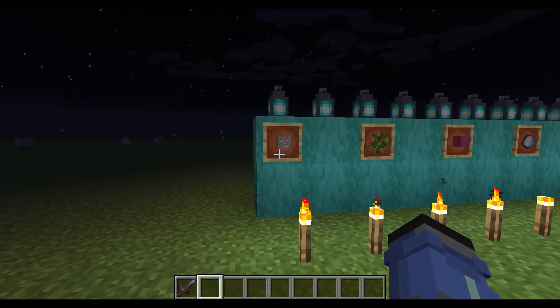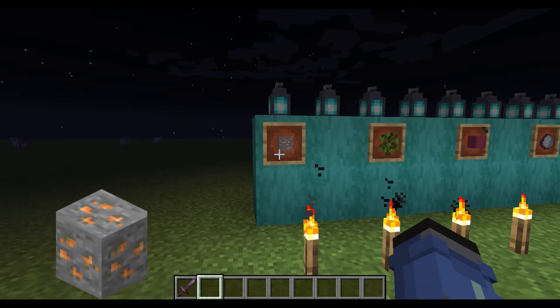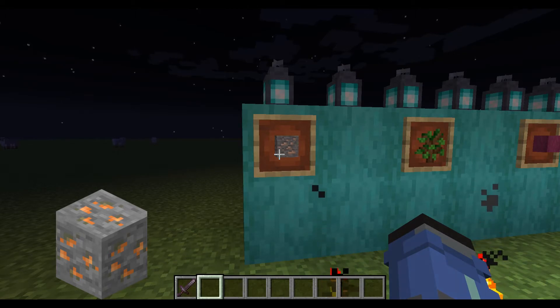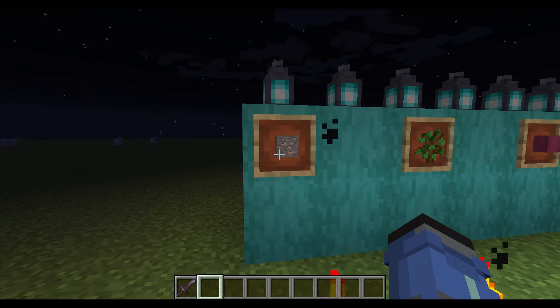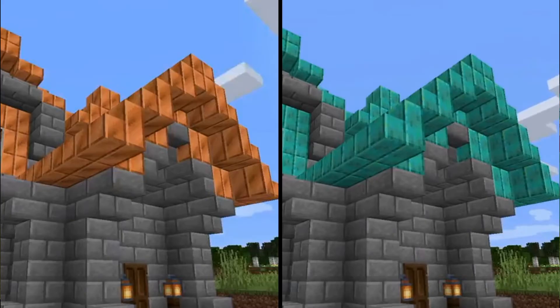Starting off with copper and copper ore — the ore by itself I don't think is that special. It's cool to see a new metallic block ore introduced into the game since we haven't seen one in a while. But the actual copper block I think is insane because it changes the longer it stays in the environment, showing how long your builds have been around.